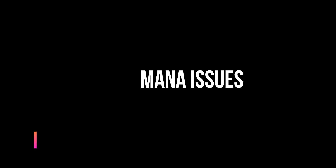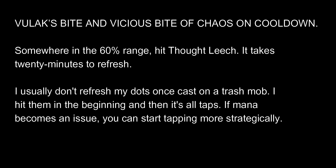If you're a fresh Shadow Knight, mana is going to be an issue, so you want to keep Volux Bite and Vicious Bite of Chaos on cooldown — they're going to generate mana. Volux Bite can generate significant mana, somewhere between 1% on the low end and 10% on the high end. Hit Thought Leech if you're low on mana — don't just let it sit there. Use it so it can start that 20-minute journey to when it can repop.